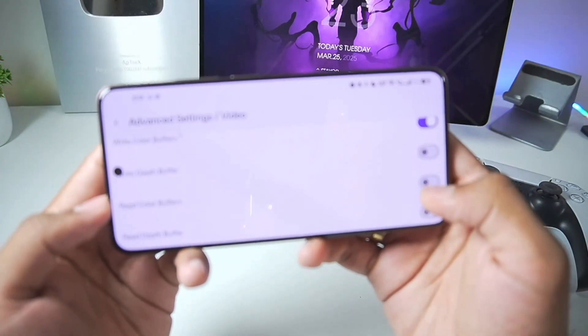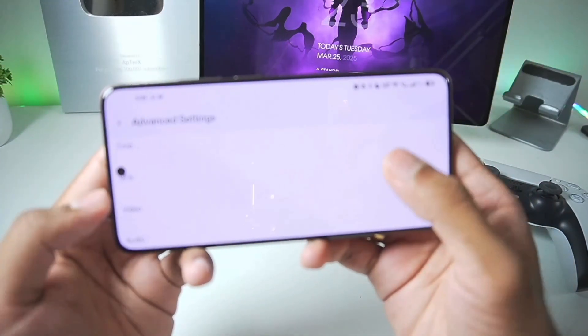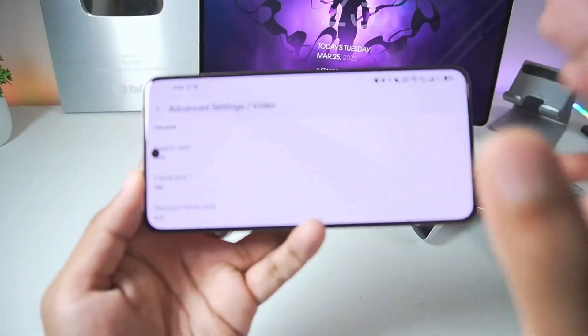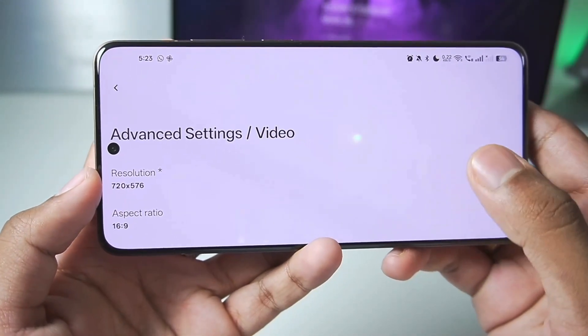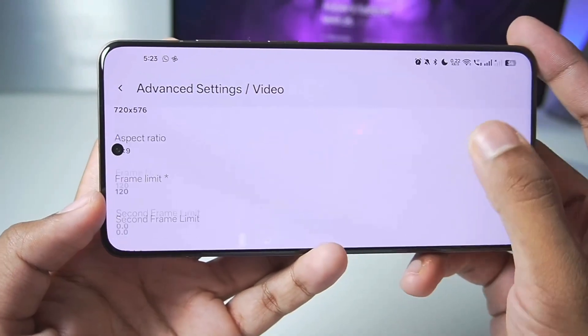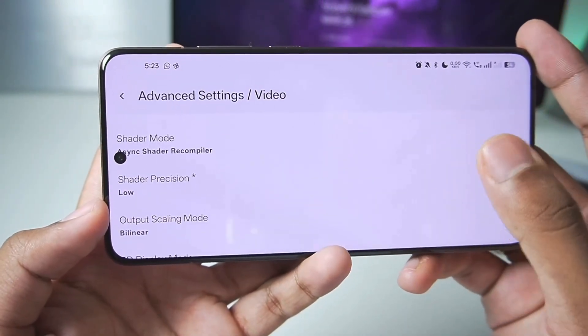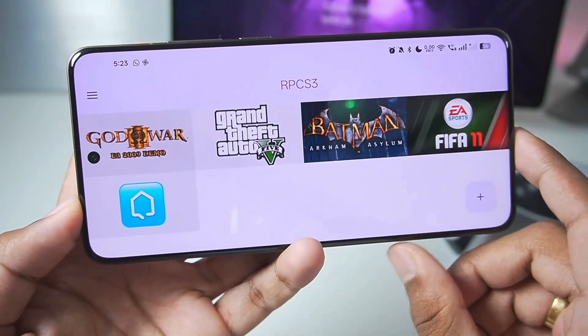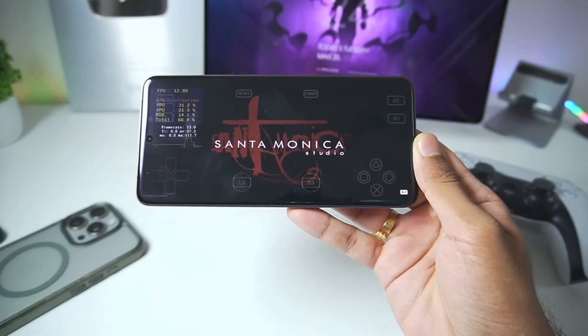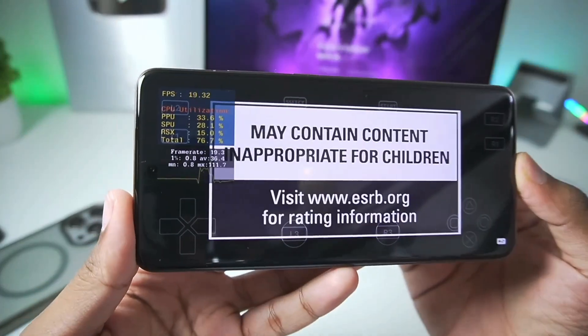We'll be testing out God of War 3 instead. Let's scroll down and enable read color buffers and right color buffers. By the way, now the settings actually save — previously they would reset, but now that I've selected the 720 by 576 resolution it sticks, which is very helpful. Let's go back and try out the God of War 3 demo version.